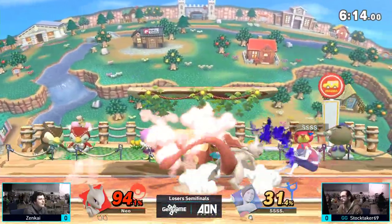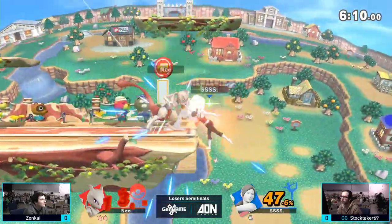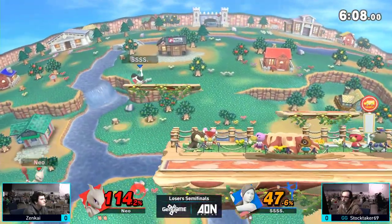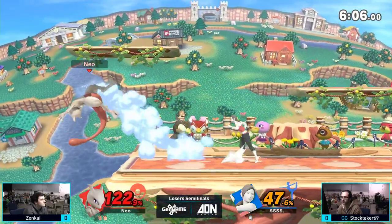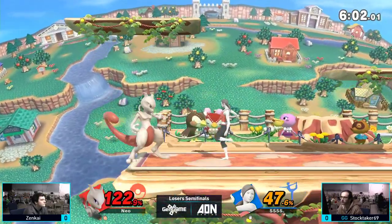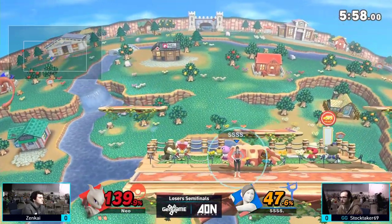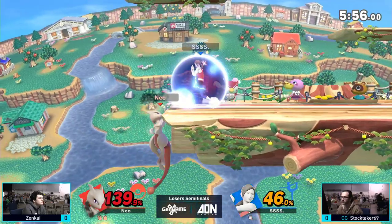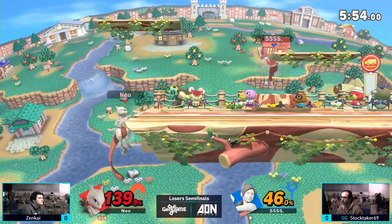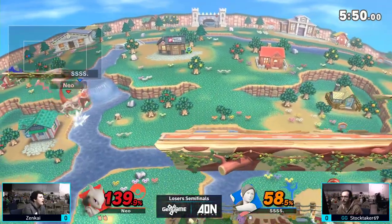81% to 94% on Zenkai, so anything can happen here. That jab does so much percent. He was charging a neutral B and unable to punish that up B. That's the second time Zenkai has misled too — I'll make note of that. It might come into play later — could be a habit, could be some sort of mix-up coming up.